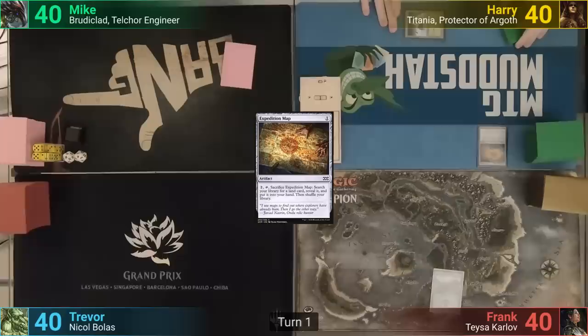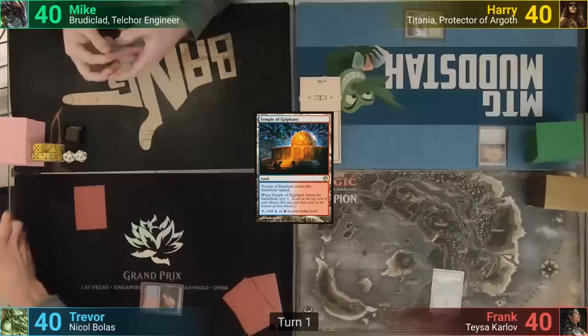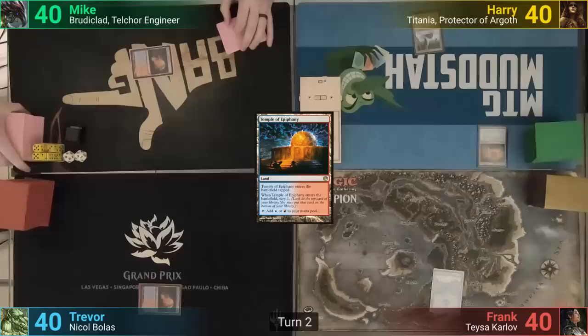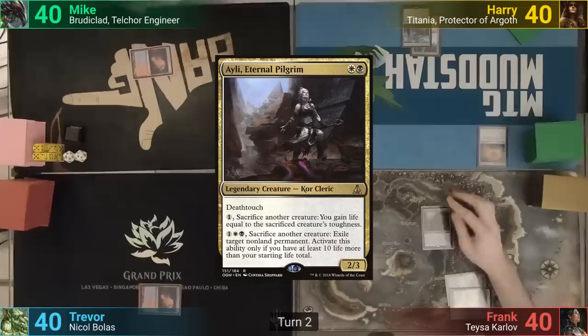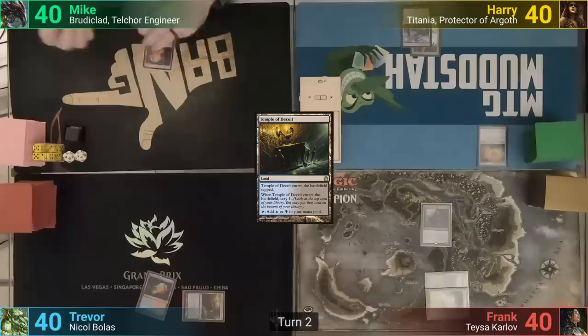Harry plays a Snow-Covered Forest and casts an Expedition Map. Frank plays a Swamp. Trevor plays a tapped Temple of Epiphany, scrys one, and bottoms it. Mike follows Trevor's lead, playing a Temple of Epiphany as well and does the same. Harry plays a Castle Garenbrig, passing. Frank drops a Plains and pays one of each color for Ili. Trevor plays a Temple of Deceit, which comes in tapped, and scrys once again.